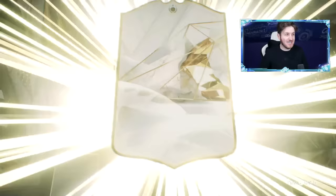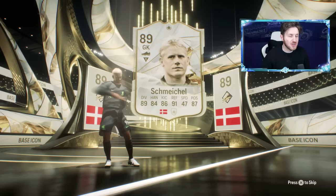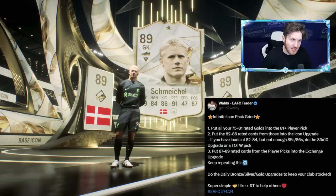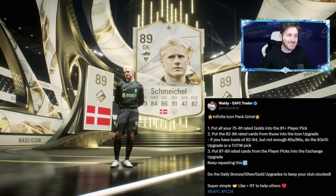Here we are with my Icon pack — first one today — and it will be Peter Schmeichel. I've already got him and it's not a team of the year, but this is exactly how to grind these packs. Massive shout out to Waldie — what a great guy. If you want me to do 100 of these using this pack method, let me know. So to summarize: put all your 75–81 gold cards into the 81 plus player pick, put the 82 to 86s into the Icon upgrade, and don't forget the daily good upgrade. Subscribe for more and I'll see you on the next video.